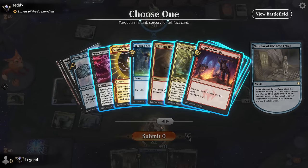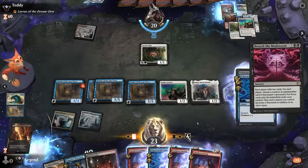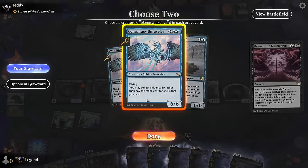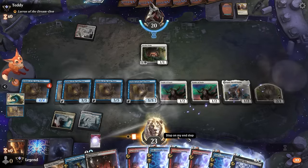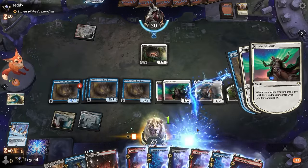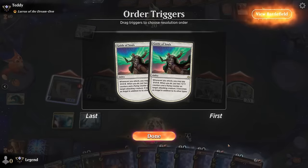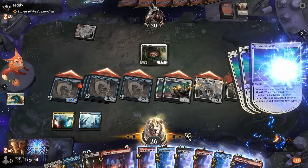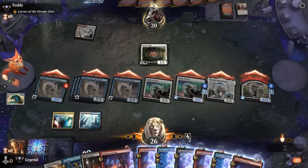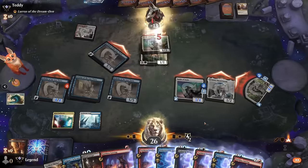Epiphany does get exiled so we can't get it back with Scholar, but we have enough power and toughness in play already to close out the game. We could go for another Emergent Ultimatum - just need to make sure we don't deck ourselves - but we'll just Breach here and get another Guide of Souls. Unraveler is also available, Mimic could copy Scholar. We have enough energy to start growing our creatures, then a milled Epiphany to take two extra turns, attack, spend some energy, and that should do it. We essentially won on turn two thanks to Persist.